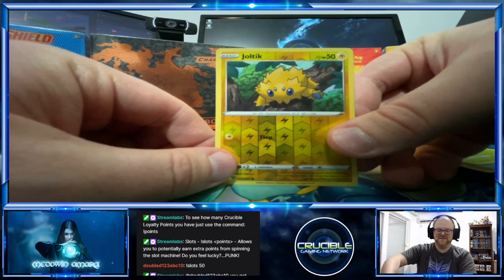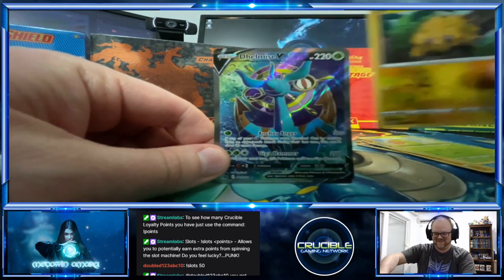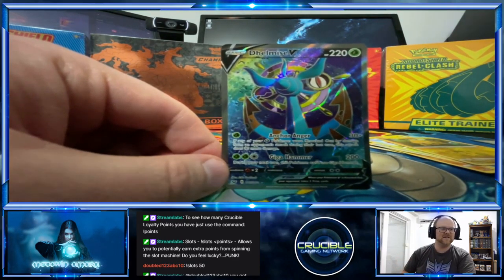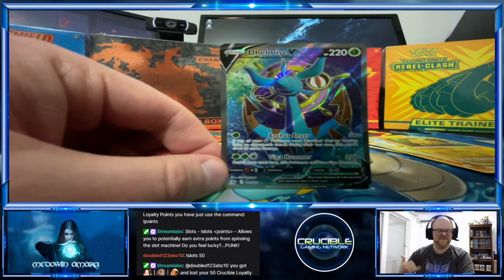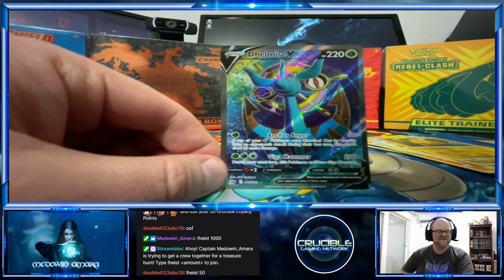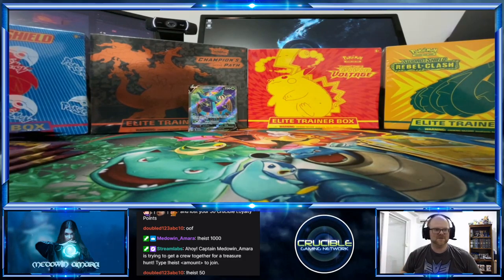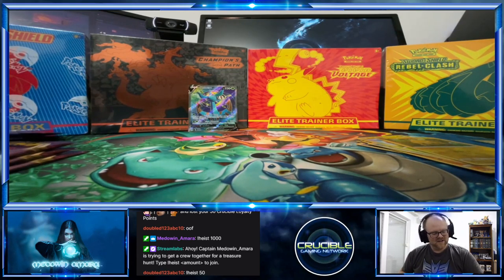I don't know what it is but I sense shinies — here we go! Oh look at that! That is cool — it's a Delmise V! So there's V and then there's V-Max. That's pretty cool — first pack of a while and that is a pretty cool looking card. To me that's my first V card in full art, so alright!